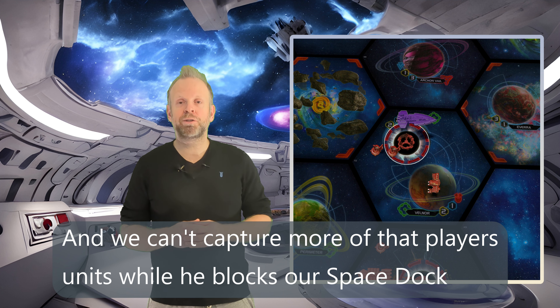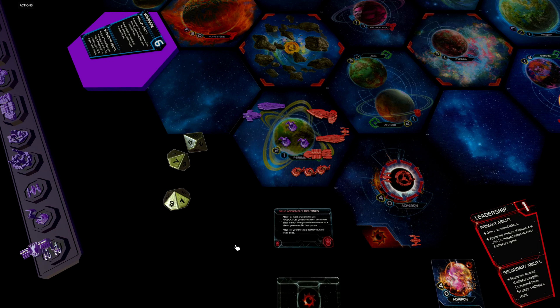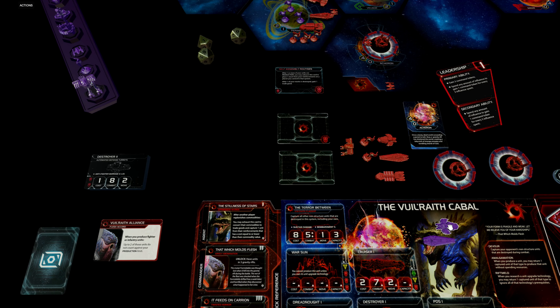The only way the other player can get his units back by himself is by blockading one of our space docks — or dimensional tails as they are called with this faction. The Bulwraith Cabal has five different ways to capture units. The first is their faction ability called Devour, triggered whenever you participate in either space or ground combat, letting you capture all units destroyed during combat. The destroyed units are placed on our faction sheet and are no longer available for the other player to produce.